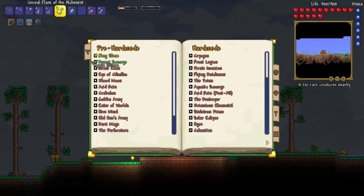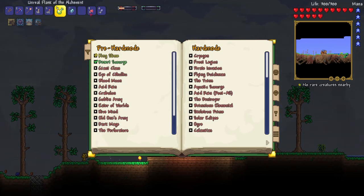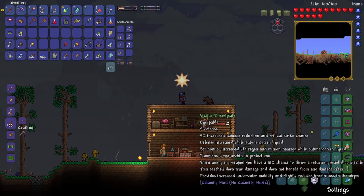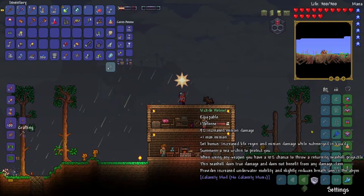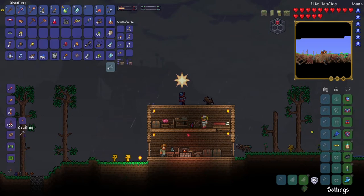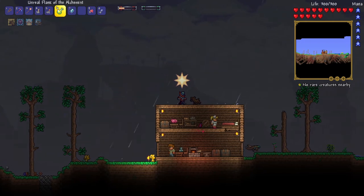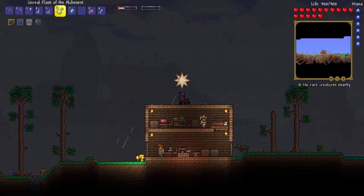It can spawn naturally in the Sunken Sea. I'm not expecting to have many issues with the Giant Clam. It seems fairly easy, especially with the gear that I have. I also have the Victide Armor, which is pretty good and is even better in water, which really helps against the Giant Clam because he is in water. I also want to get the Magic Storage set up, and maybe build some more NPC houses if we have the time. Let's get right into the episode.